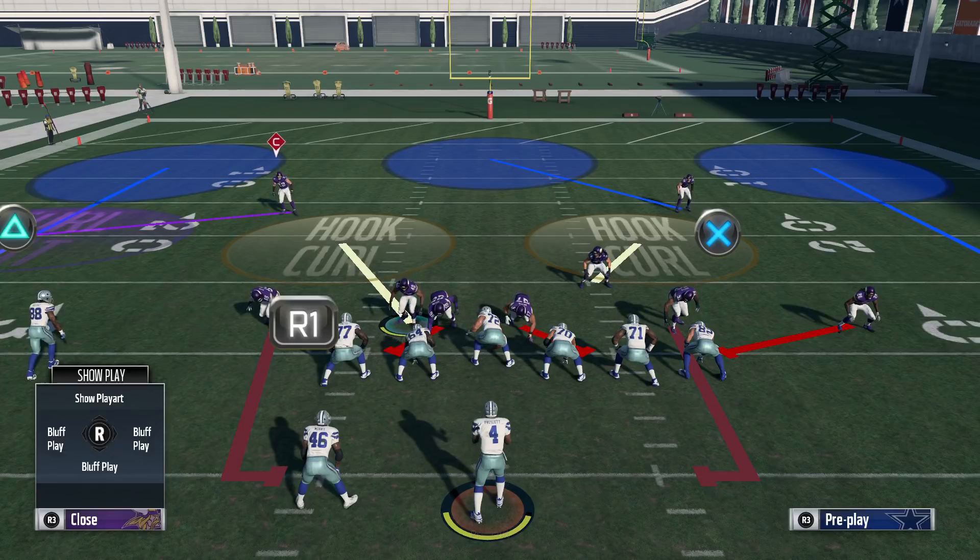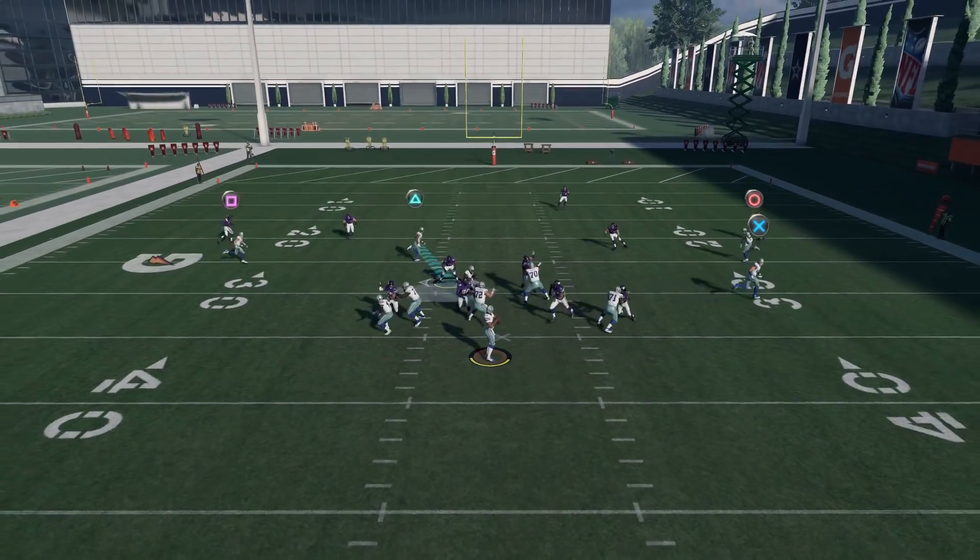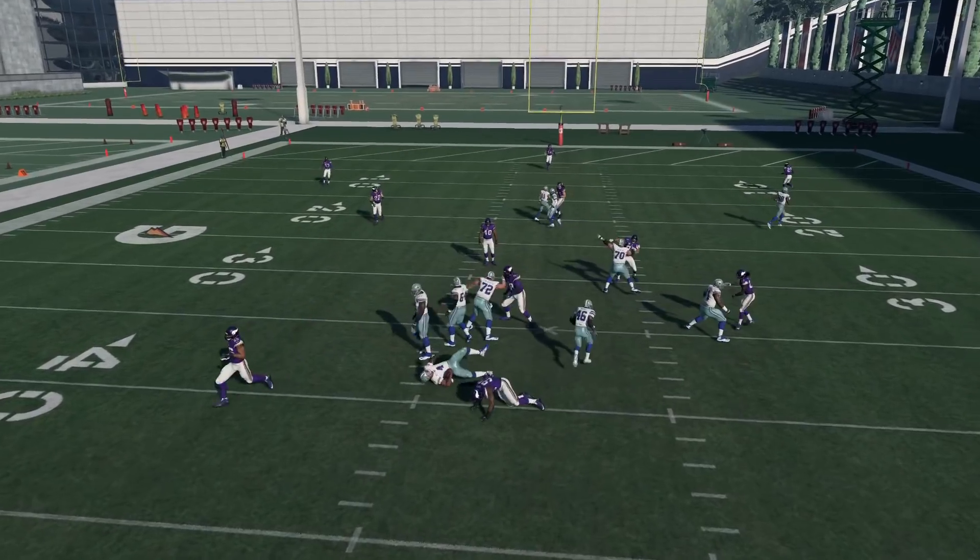So again: slant up, pinch your line, quarterback contain, press, and just hover over this guard here. Hold the triggers and then the pressure is going to come like that.